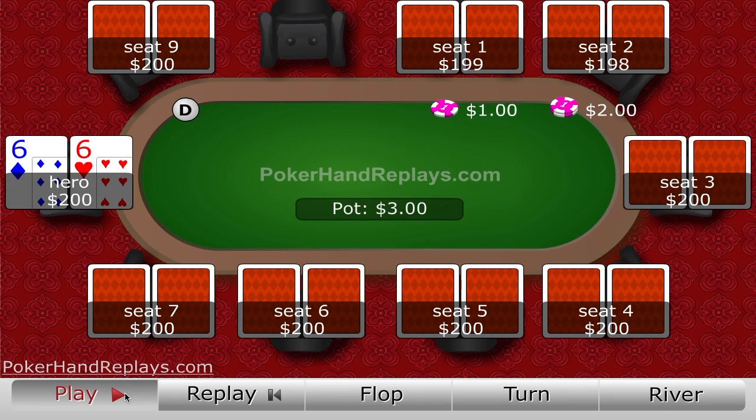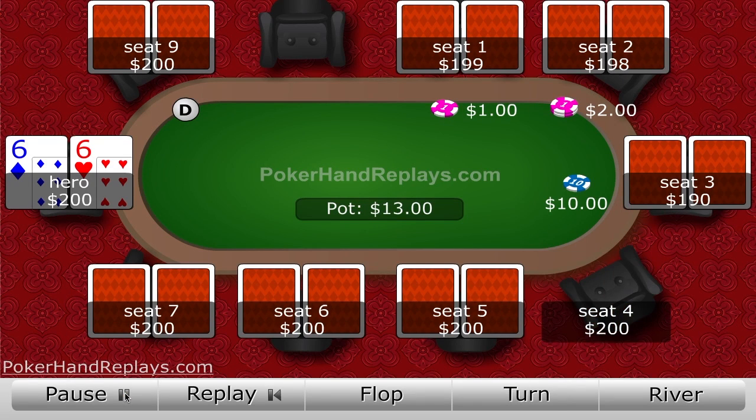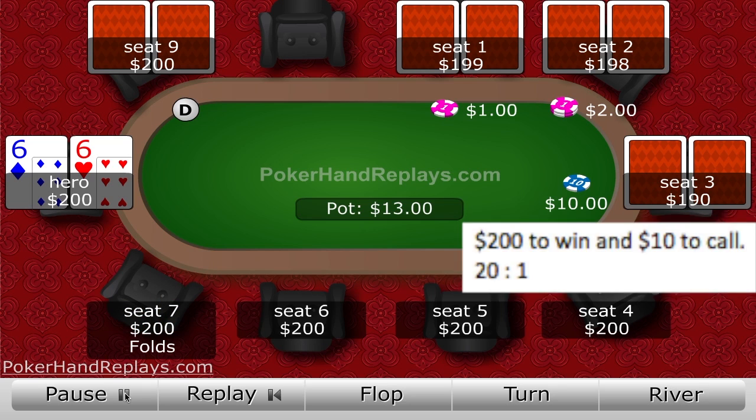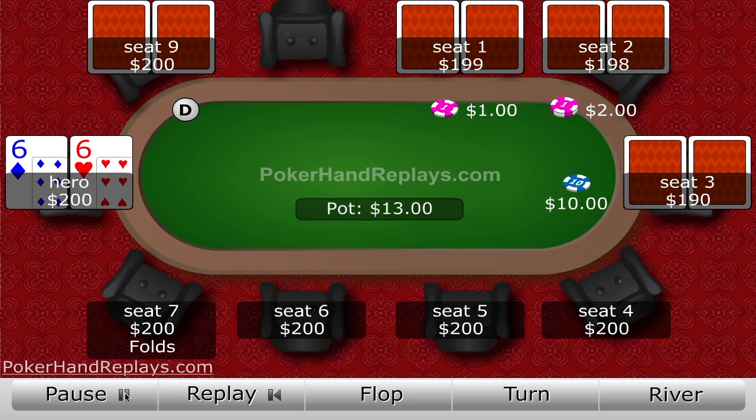When you see a raise with a small pocket pair and are looking to set mine, the very first thing you should be looking at is the raiser's stack size, determining what odds you would be getting on your set mine. Let's hear what a few professionals have to say about what odds you should be getting if you play this set or jet type of strategy.